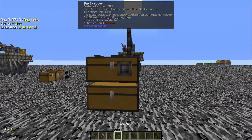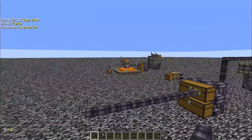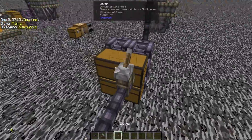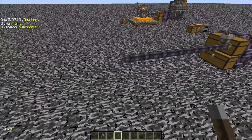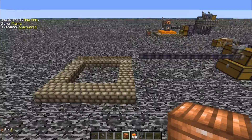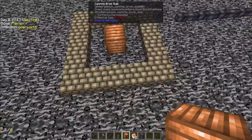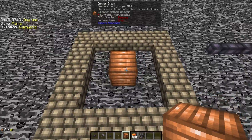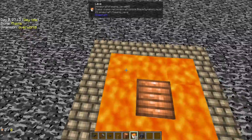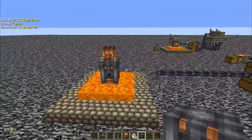Lead the pipe out to wherever you want the refinery to be — a few blocks away works as a shortcut for the next part, which is a bit of a build. Once drawn out to where you want it, build a structure with a three-by-three empty space in the middle. Place your copper block in the center of that three-by-three, put lava all the way around it, then place your pressure refinery right on top of the copper.